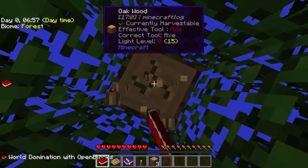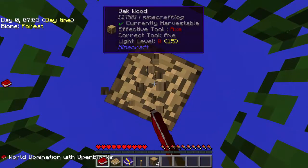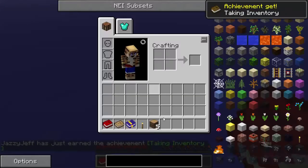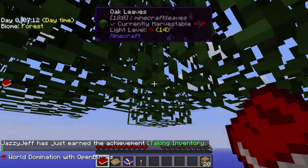Luckily we do have a tree here so we can grab some of this wood and that's basically how we're going to get started. The first thing we're going to do is quickly turn this into oak wood planks, and we are getting some achievements here.